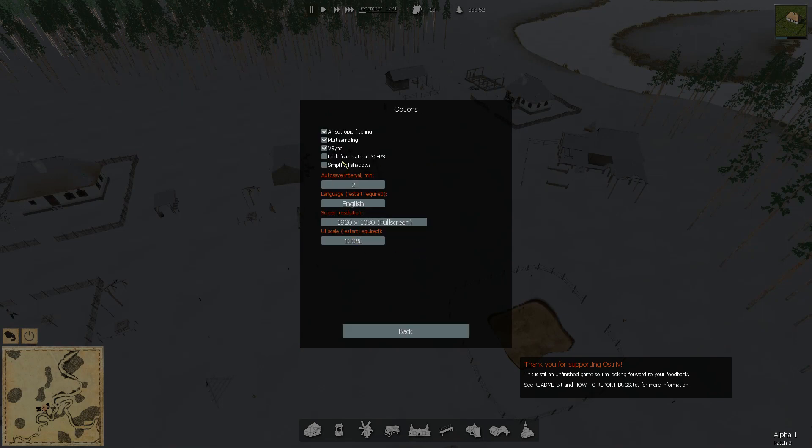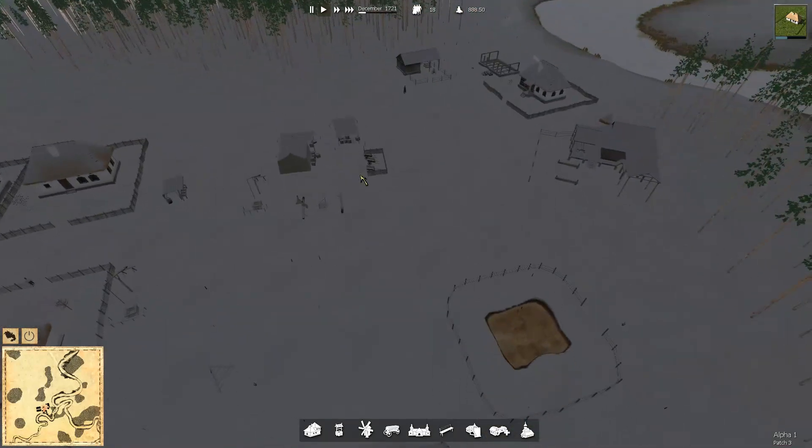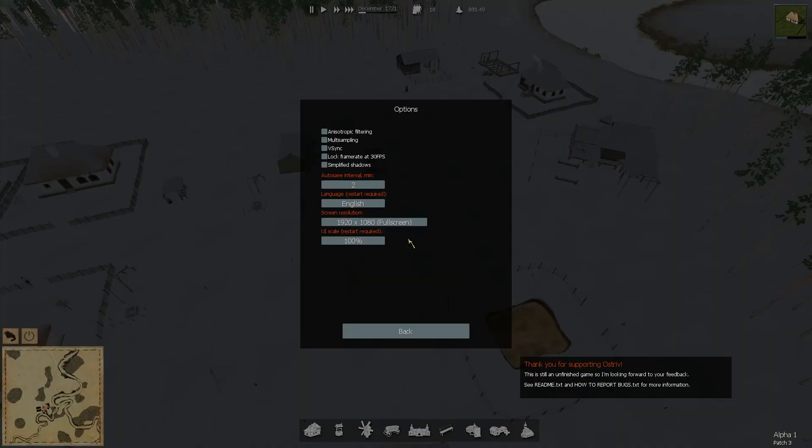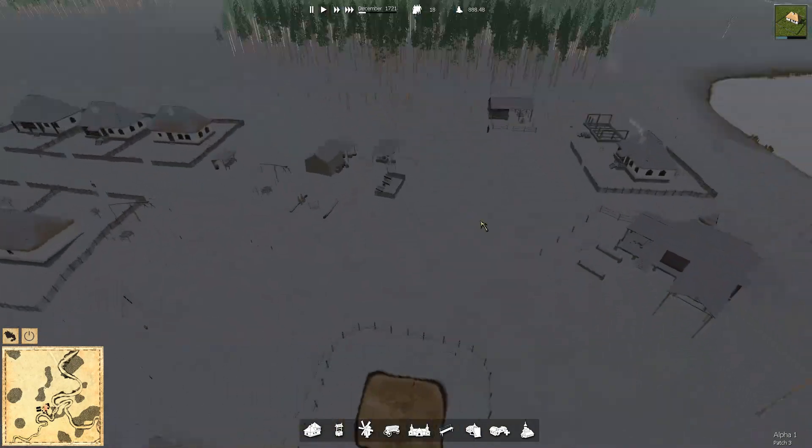Did I miss anything in these options? Maybe if we kind of de-check all of those... No, nothing really happens. Simplified shadows — no, we don't actually need that. Anyways, let's continue with the game.